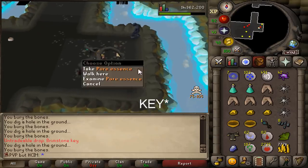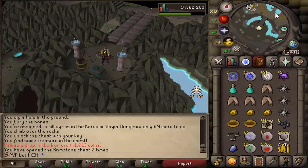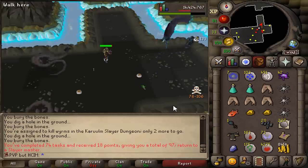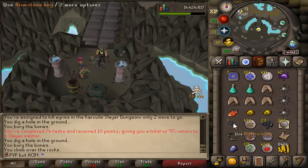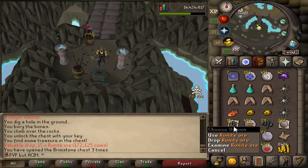We got our brimstone ring. We're gonna run straight to the brimstone chest. Iron ore - damn. We got another brimstone ring. Task completed. Please give us the magic logs.